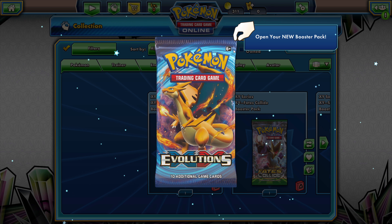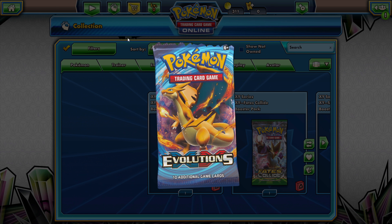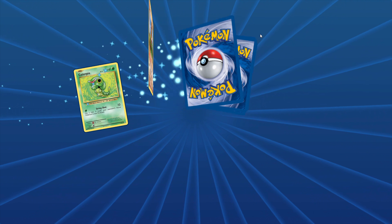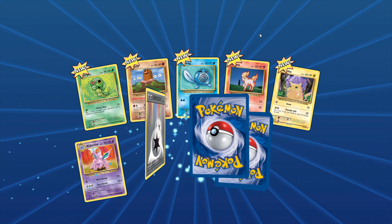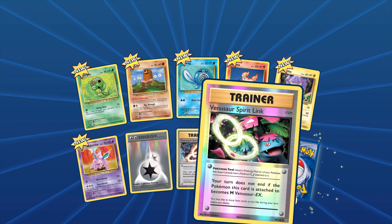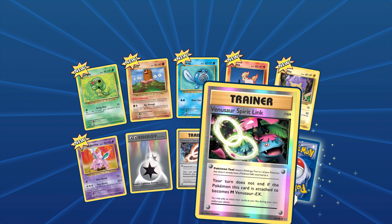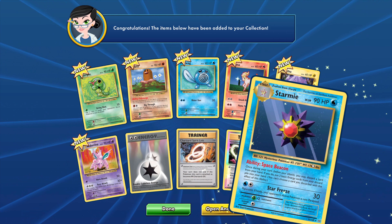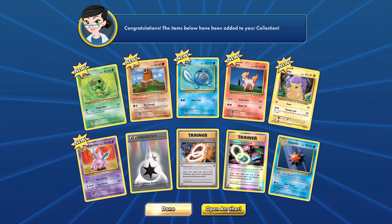What have we got here? Stunky, Smack — what's that reverse? Cosmoem, Volcanion, Cosmoem again — I'll build a nice deck. And Araquanid — I freaking hate spiders, let alone freaking bug spiders with water bubbles on their head. What the hell kind of Pokémon is that?